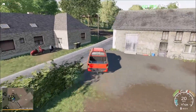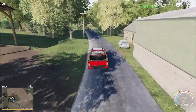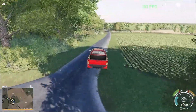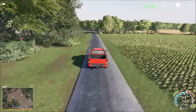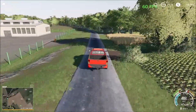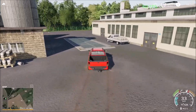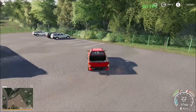Now we're going to drive up north first. Over here we have the first sell point, which is the pub. So you come and sell your crops here - first sell point on our journey.